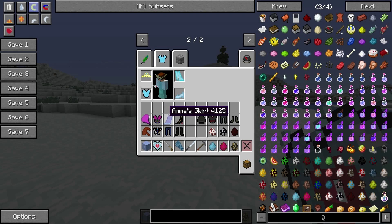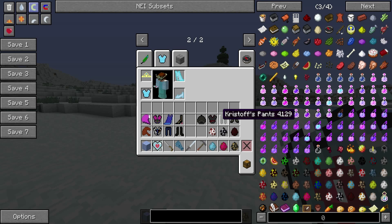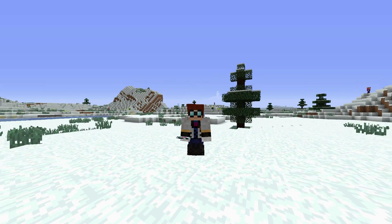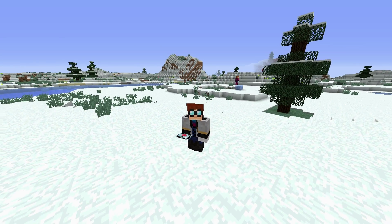Next up we have Anna's armor — her cap craft recipe, her Bodice, her skirt, and her boots. This armor is better than diamond but it is not better than Elsa's armor. Then Kristoff's armor — his armor is the exact same quality as Anna's. And finally we have Hans's armor, who I'm assuming is the bad guy, the antagonist. Let's put his armor on because I'm tired of wearing a skirt. Holy crap, look at how stylishly handsome this thing is!